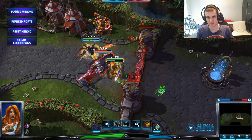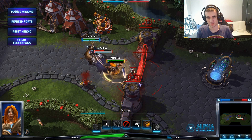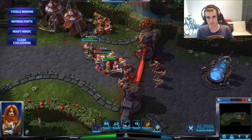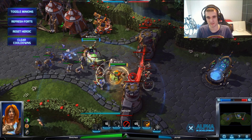It does a lot of damage on forts as well, as you can see. You can also spam Hammer of the Ancients if you have enough Fury. I'm gonna kill him off with Whirlwind.